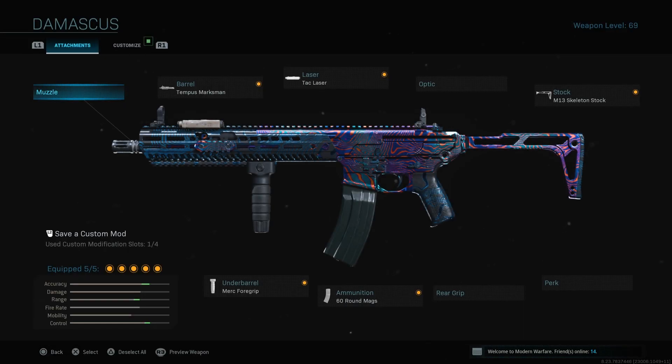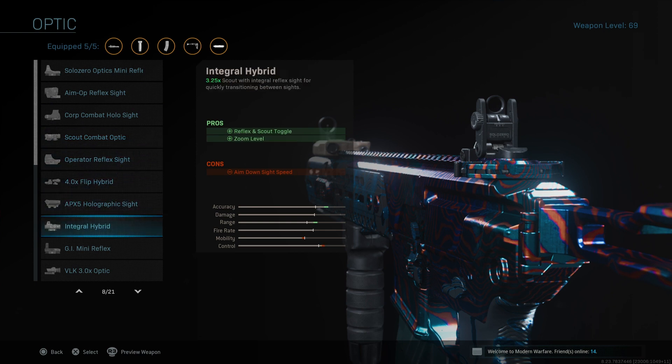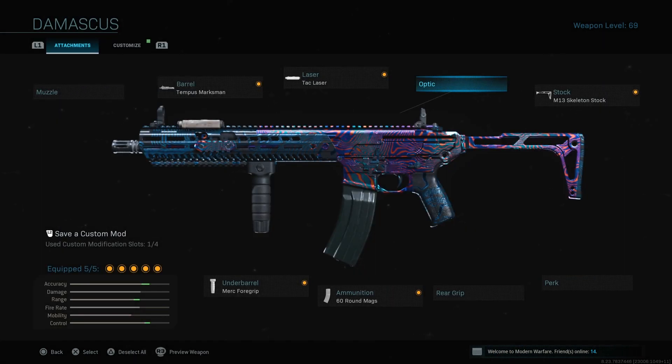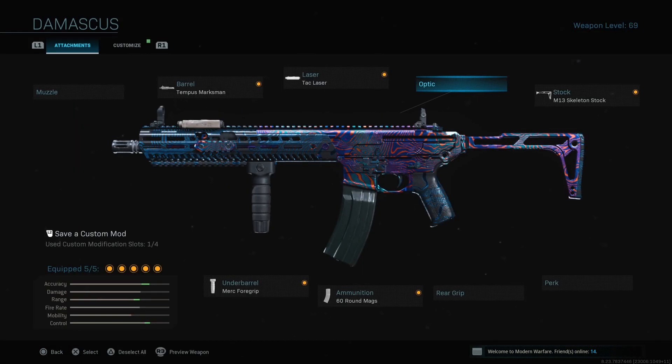Let's go ahead and hop right into the class setup. This is the class setup right now on screen. However, for Warzone I would take off the stock and put on the VRK 3x optic instead. So this class right here is the multiplayer class setup, and like I said, for Warzone take off the stock and put on a sight of your choice — for me the VRK 3x optic is probably the best one. I'm going to hop into a few games for you guys. If you enjoy, make sure to subscribe, leave a like, all that good stuff.